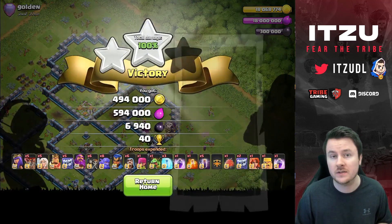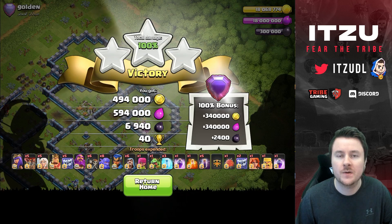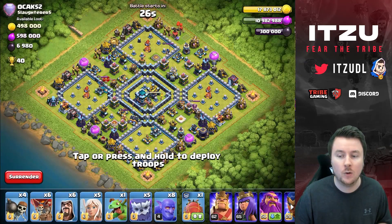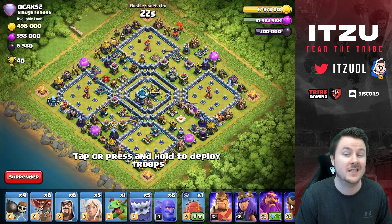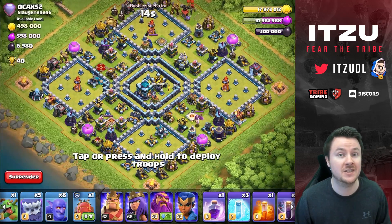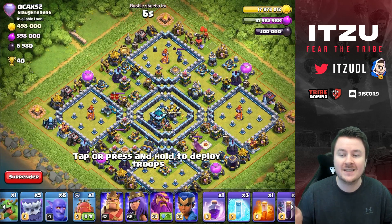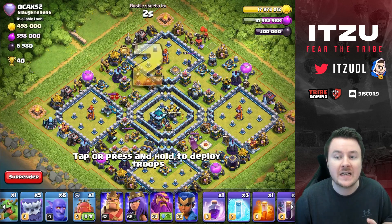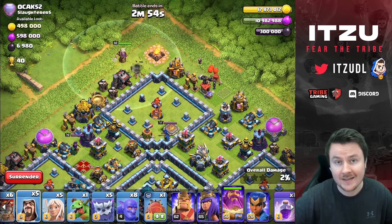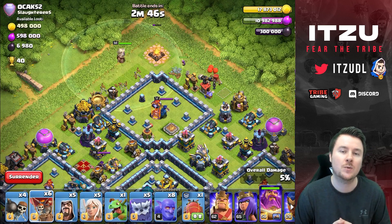Let's take a look at what happens when we face multi-inferno towers. It's not that common but it's out there. We're using this army composition on one of my lower accounts, which means not max heroes and not max bowlers — the damage dealers are not maxed, which is significant. This base has three multi-inferno towers, which is normally pretty bad, and also a lot of air xbows, which is even worse.